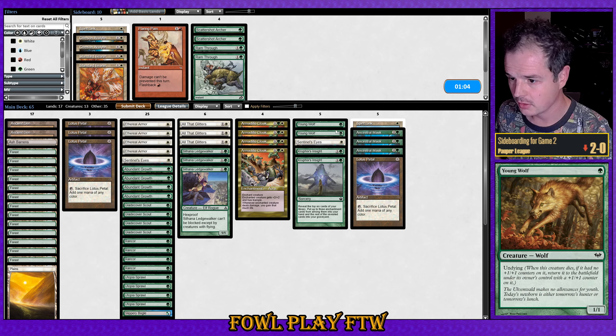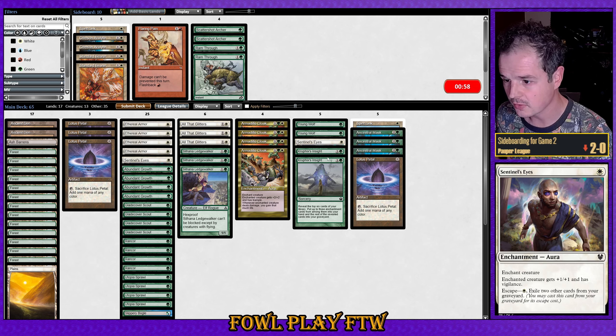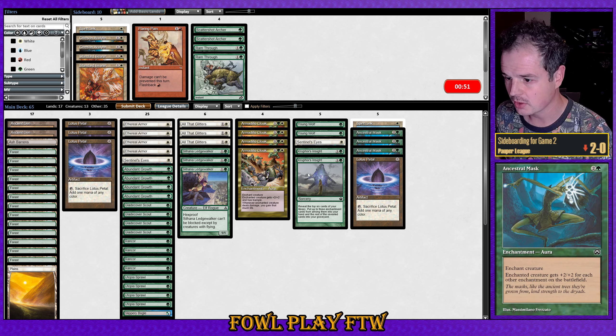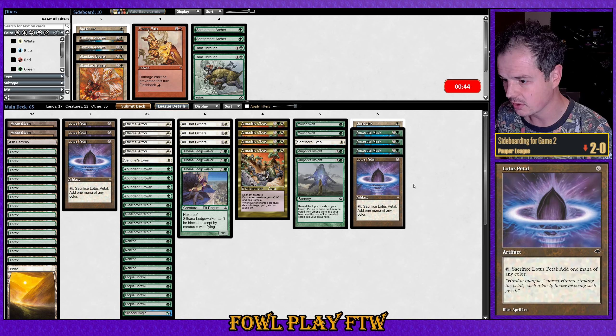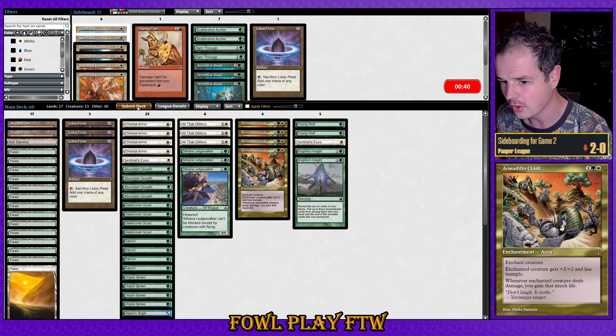We're going to bring in Young Wolf against the Edict effects. Sentinel's Eyes are also good for that reason against Edict effects. Kruphix's Insight is going to help us fight through the massive stuff our opponent's doing. We're going to take out Ancestral Mask because it's slow and it covers the three-drop card we're bringing in. We're also taking out a Spirit Link and Lotus Petal — life gain is probably not super important outside of Armadillo Cloak, and it's okay to go down on Lotus Petal.